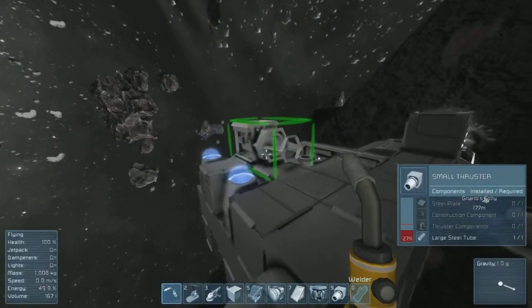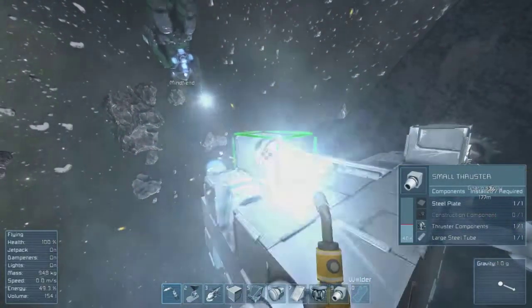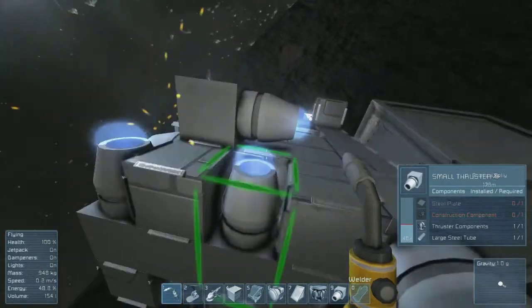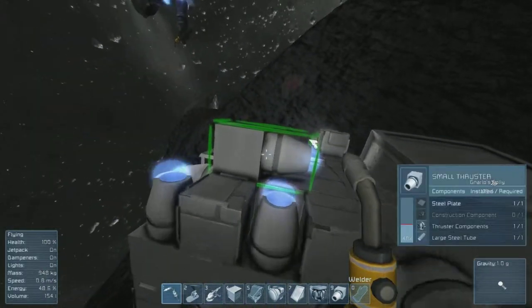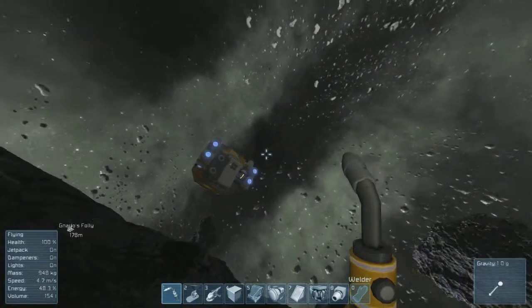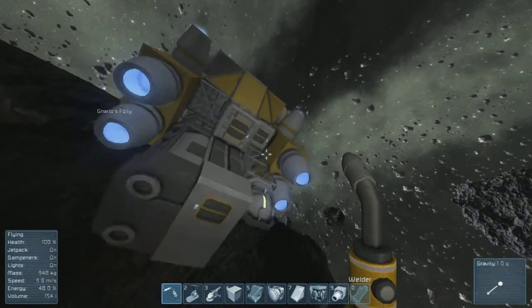Hang on. One here. There we go. There we go — I had one on me. Alright, so we're going to need construction components — twelve of those. Twelve construction components, twelve steel plates.